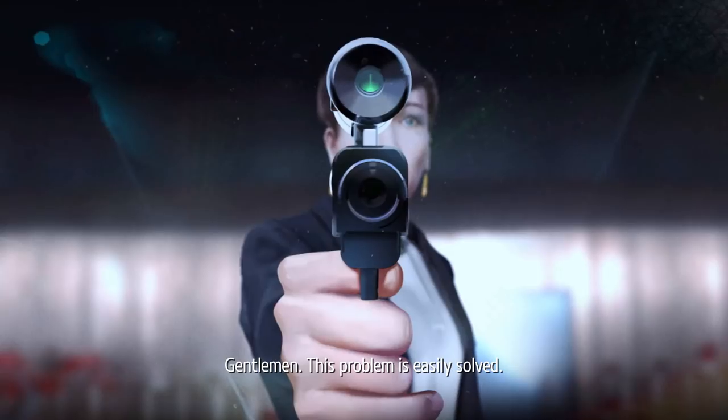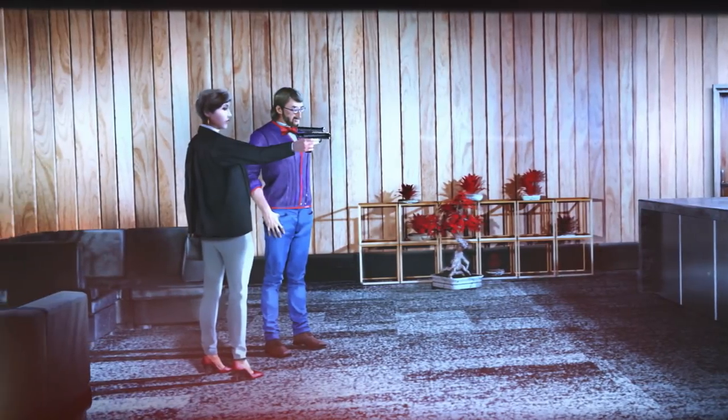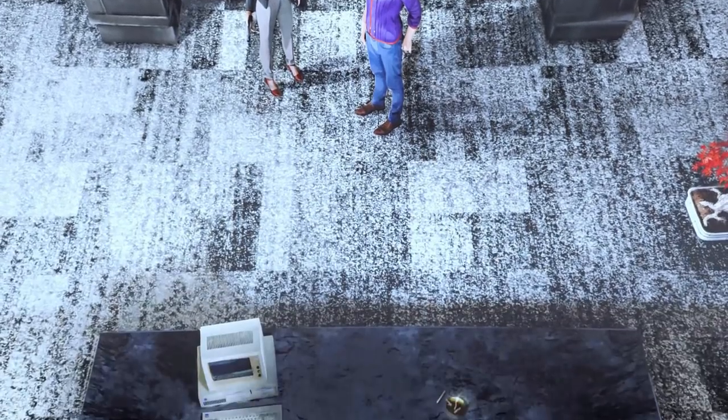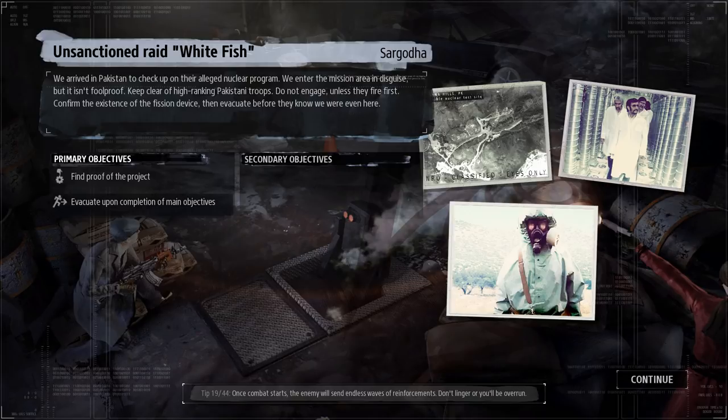'Gentlemen, this problem is easily solved.' — 'Traitors.' — 'Now don't shout, it's bad for your heart.' So that's the intro. We are on an unsanctioned raid called White Fish. We've arrived in Pakistan to check up on an alleged nuclear program. We enter in disguise but it isn't foolproof — keep clear of high-ranking Pakistani troops, do not engage unless they fire first. Confirm the existence of the fission device, then evacuate.